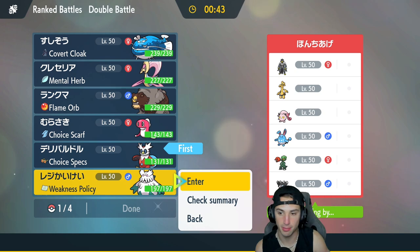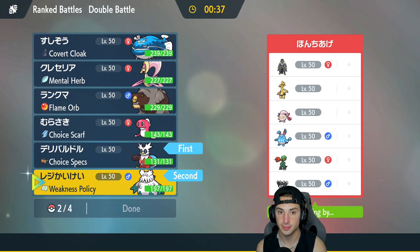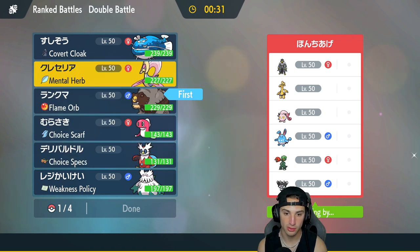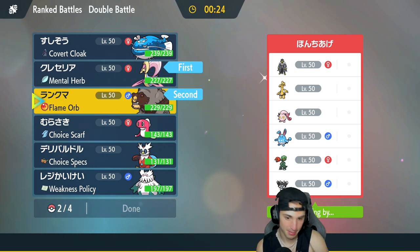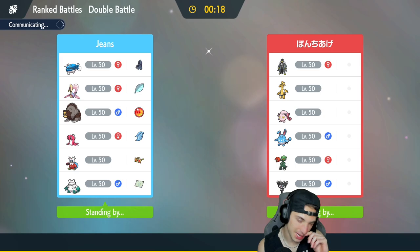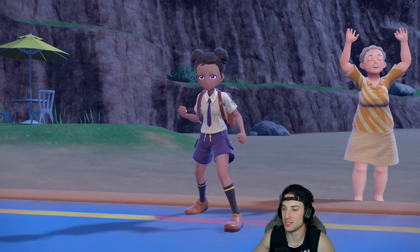I'm going to go Ursaluna and Cresselia, try to get that cooking right off the rip. As back-end Pokemon, I'll go Dondozo by itself with Iron Bundle — Iron Bundle in the back end is fine. Dondozo is kind of slow without Tatsugiri, so having the Trick Room squad with Dondozo could be pretty good since he's still hitting hard with Wave Crash. We're two and oh — we're chilling. Come on, another winning record!